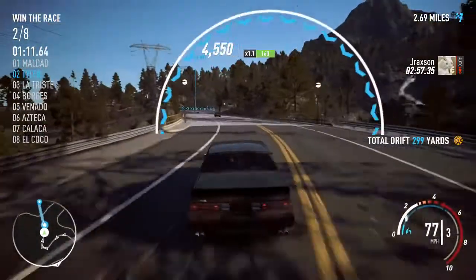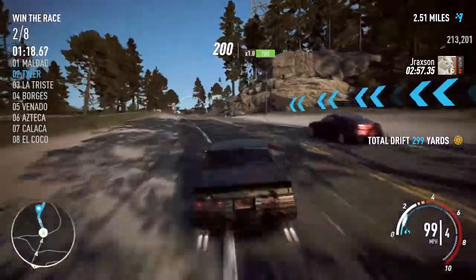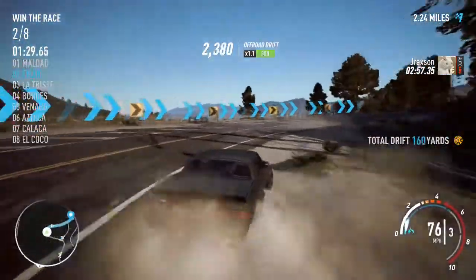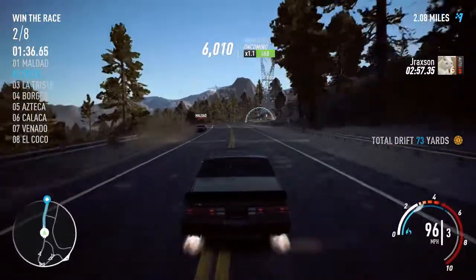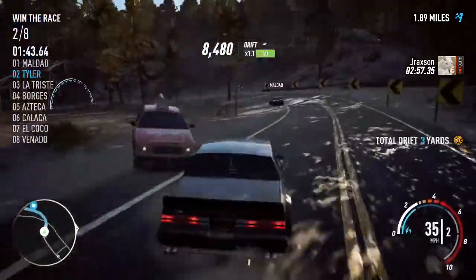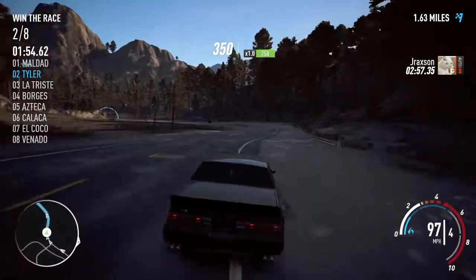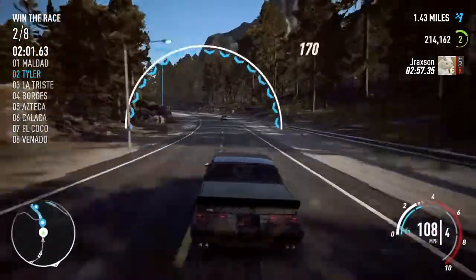Trying to get this bet won first before we continue. Maybe we should just catch up to him first. Got 2.5 miles to go — I think we can get this, no big deal. Come on, we're catching him slowly. Save this boost. Got that bet won, so we can stop drifting and start racing. Let's see what we can do. Got to be able to catch Maldad — got a mile and a half to go.